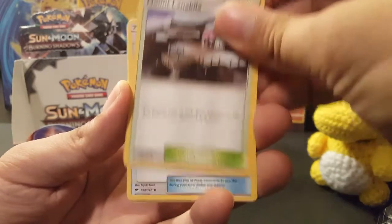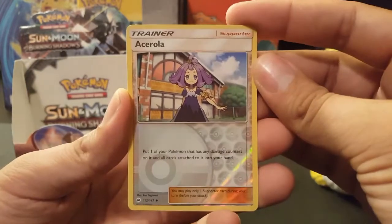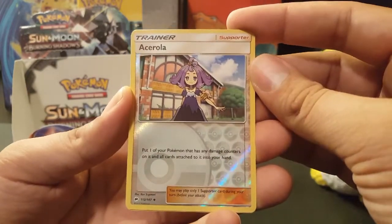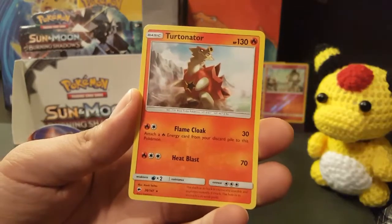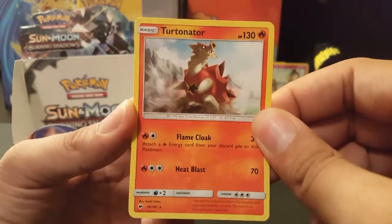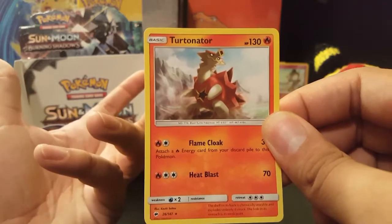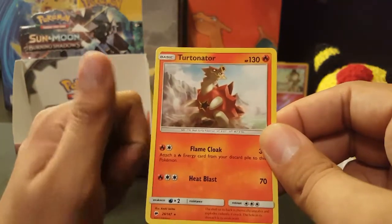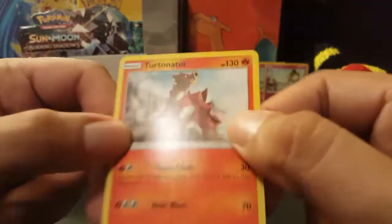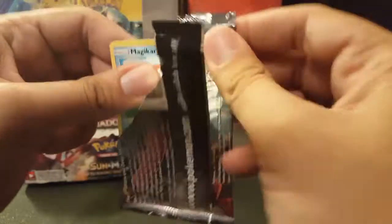Oddish, Mount Lanakila. I need to play the game a little more — I just met Sophocles and beat his trial. Acerola is the Uncommon Reverse Holo Trainer and the rare is a Turtonator. Don't have a Turtonator yet. Turtonator is quite a fan favorite — it was a GX card in the last set, also a rare in this set, and also a promo. Gotta love a Turtonator. Its name is Turtonator for crying out loud — I think that automatically means it's going to be more epic than everything ever.